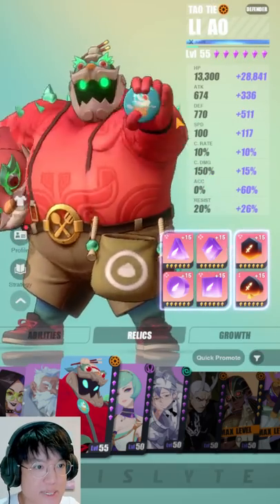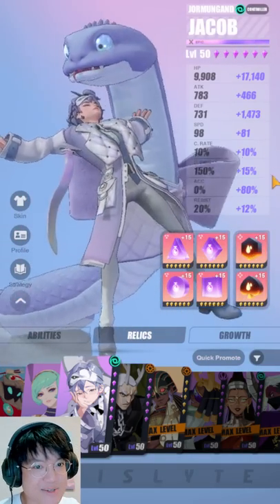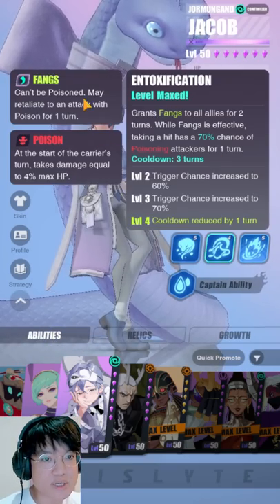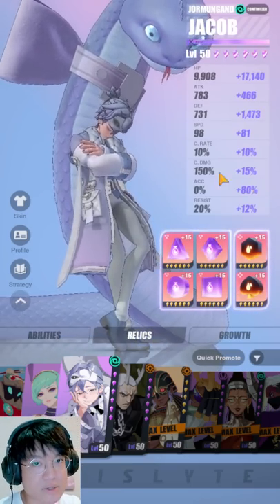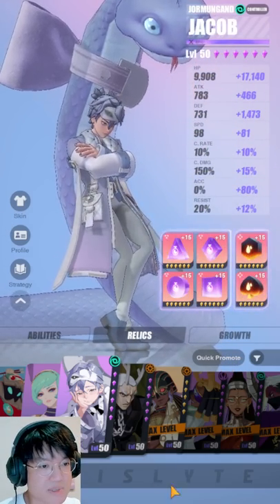I'm not going to talk too much about my Liao — here are his stats, just very typical control esper. And for my Jacob, the stats that you have on him honestly don't really matter all that much — I don't really use him anymore, not even for APAP. But ideally you need to have 80% accuracy because in order for him to counter with a poison on his Fangs buff, you will now need accuracy. So 80% accuracy, and the rest can go into HP and maybe a little bit of speed, and that's about it.